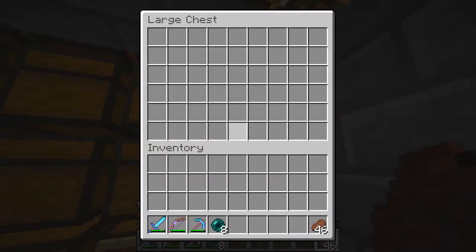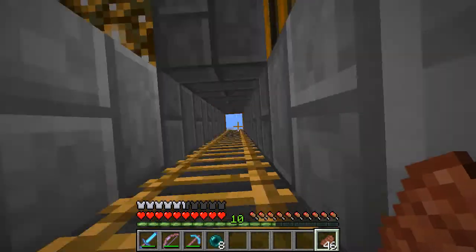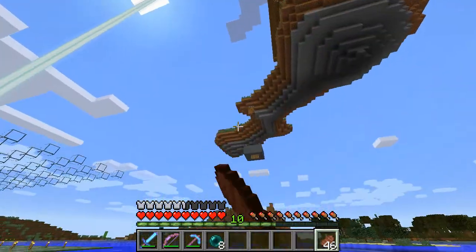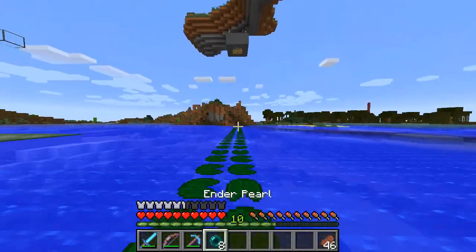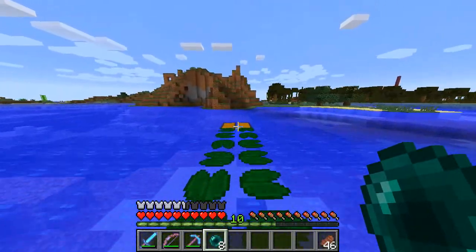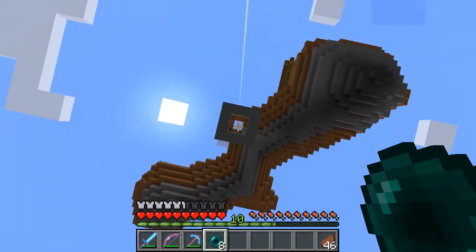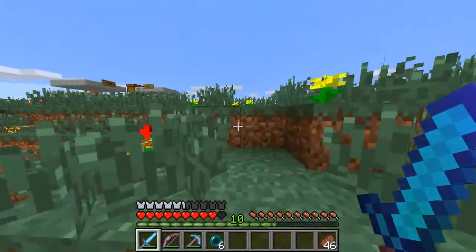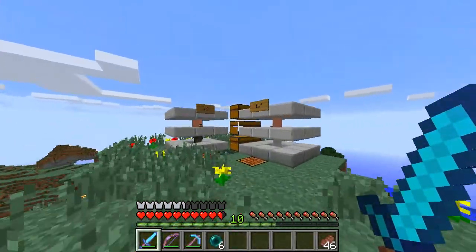Sugar cane — I've got a lot at the moment. I've got 2 double chests of sugar cane, and all the rest is in paper. I have 3 double chests of paper, or about 2 and a half. Today we are going to basically change up my shop — I need to finish that.